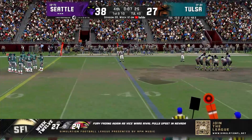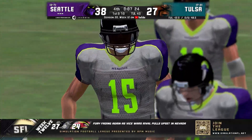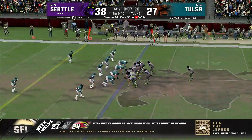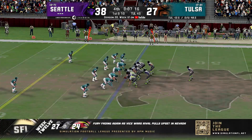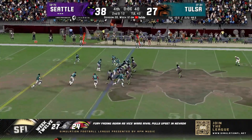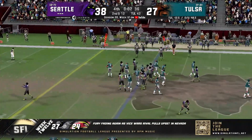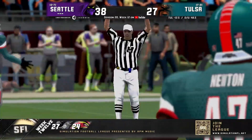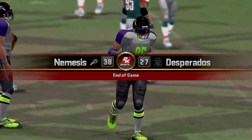Seattle had control for the entire second half. That play in itself turned the entire game around. Those two pick sixes really set the momentum in favor of Seattle and against Tulsa, as Blanton will take the knee and bring us to zeros on the clock. Seattle with their fourth win in franchise history — the most points scored in franchise history.